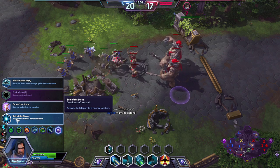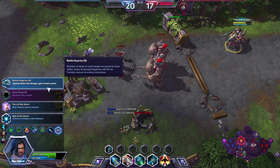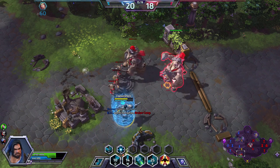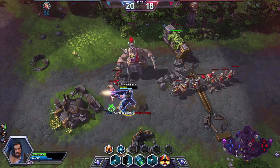Here are some choices: we want more damage, so we can go with the Hyperion, which actually activates Yamato Cannon and we're going to do extra damage to structures. The Bolt of the Storm makes a sheer escape for your enemy — it's basically a teleport to pop out of there.